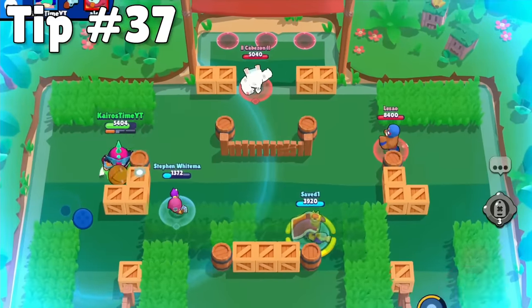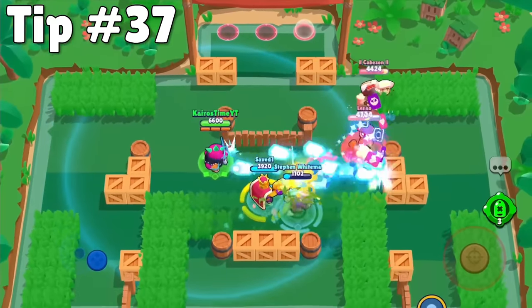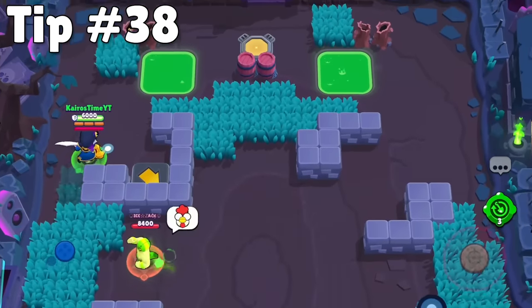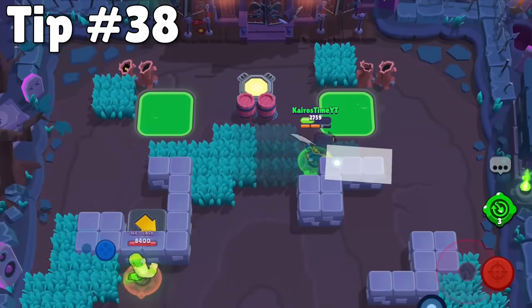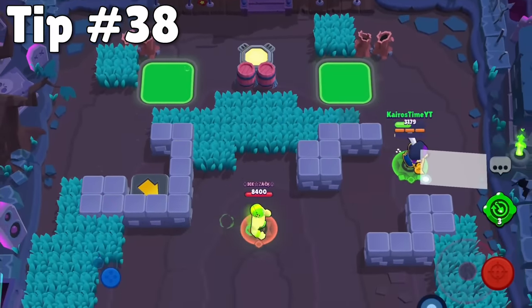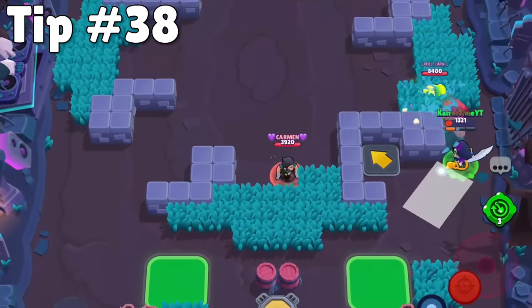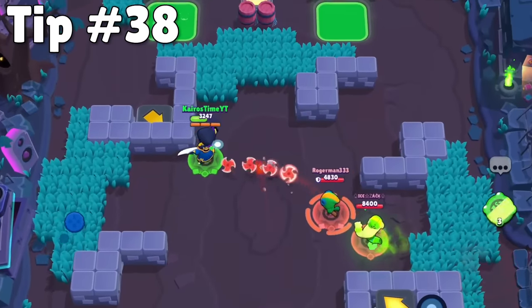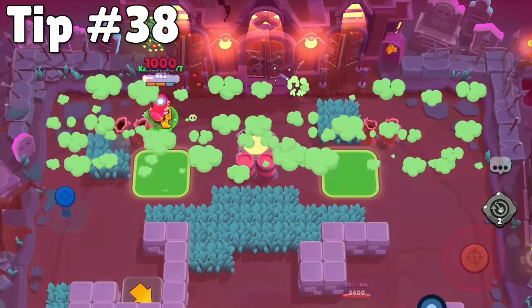Also, if you can time it just right, kicking a ball to an enemy who has their super lit up and making them waste their super is really satisfying. Now when it comes to Knockout, if your teammates get killed and you are alone facing three enemies, it's usually better to just run into the smoke and die. If you don't do that, they will very likely charge their supers off of you, giving them an advantage in the next round. This tip only applies if there is guaranteed to be a next round and only if the enemies don't already have their supers charged.